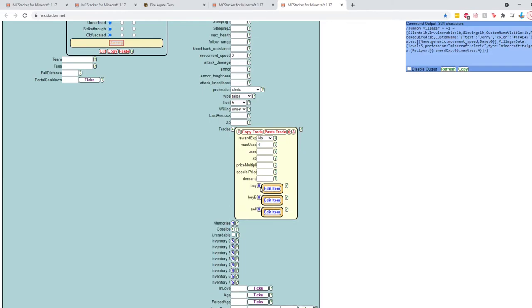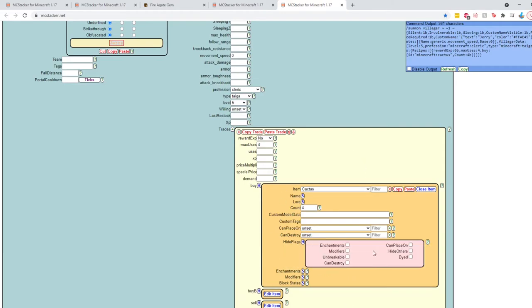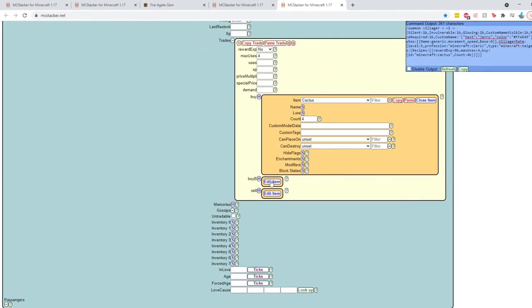The meat and potatoes are here: what is the villager going to buy from you, if there's a secondary item, and what they're selling. If we click 'Edit Item' we get a beautiful drop-down where we can just click on the item we want the villager to buy. In our example here, we'll have them buy a cactus — the interface expands nicely so we can set the count, name it a custom cactus with lore, specify enchantments it needs before being sold to the villager, hide item flags like enchantments from the player's inventory, and so on.